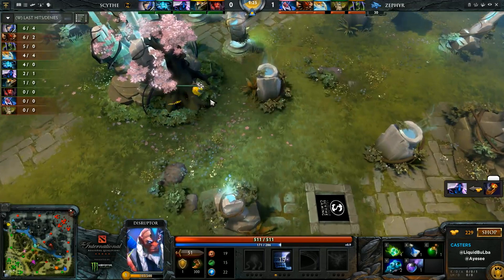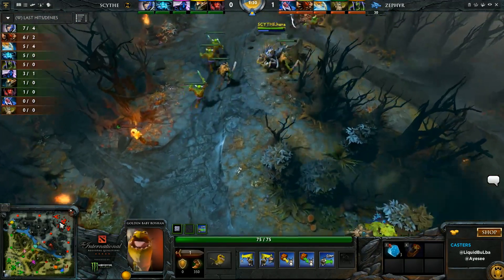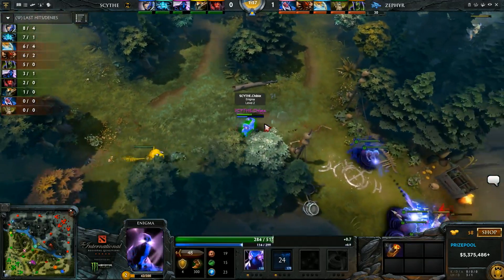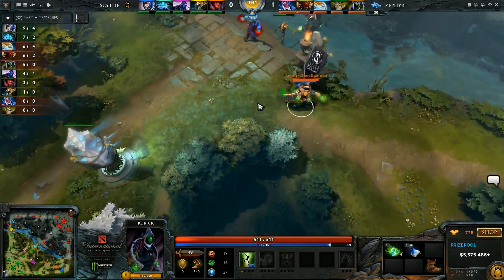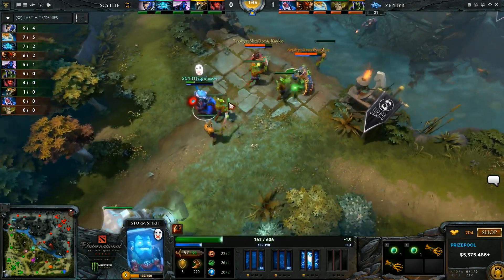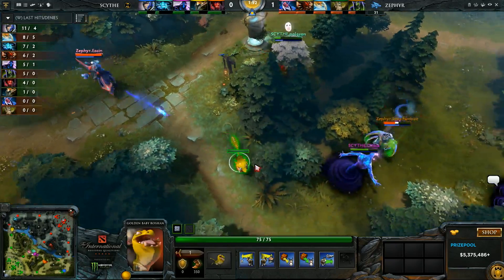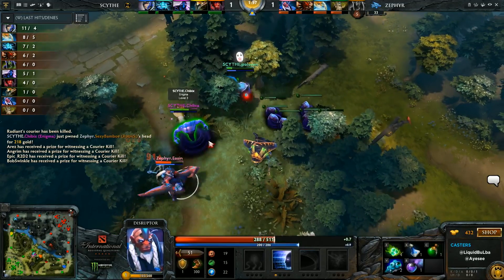I have nightmares about this courier. All throughout the America's qualifiers, teams anticipated it and would run the courier weird ways to keep it safe, and yep — there you go. It's actually kind of lucky, because he's sending it to the Enigma first. He's actually going to be in trouble again from Bambo. Poleson silenced out trying to get away — will they dive him? The courier is right there. They didn't snipe it. Now we see Bambo coming over, and finally they do get the courier — but they lose Bambo for it.